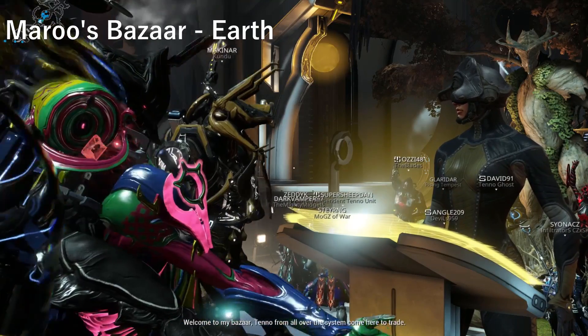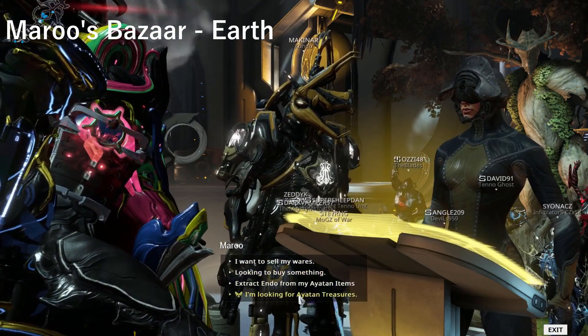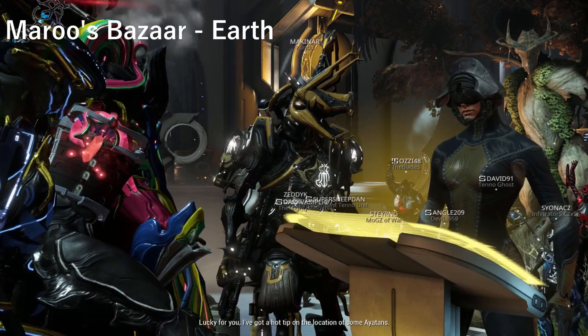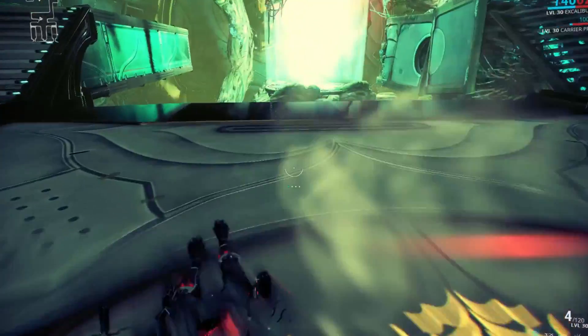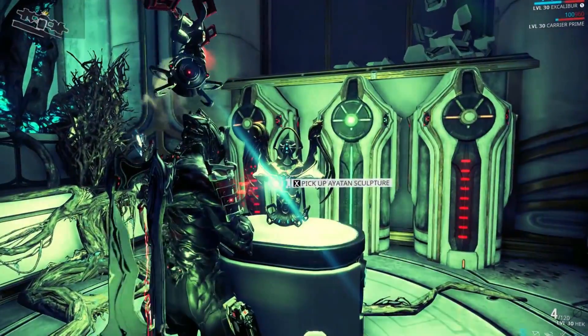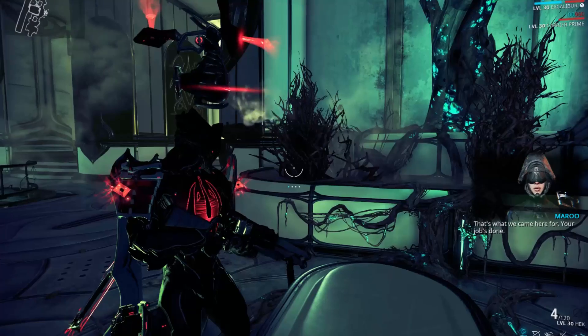You can also get sculptures and stars from a weekly quest held at Maru's Bazaar on Earth. Simply talk to Maru and choose the last option, and she will send you into the Erokin Derelict. Once you arrive in the derelict your goal is to complete a parkour room. When you've successfully completed the quest, you will find a sculpture waiting for you at the end. If you fail, don't worry — simply go back to the start again.